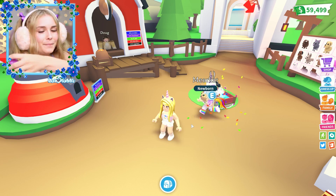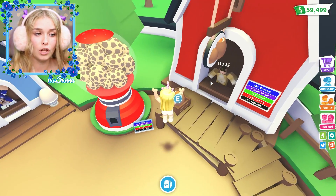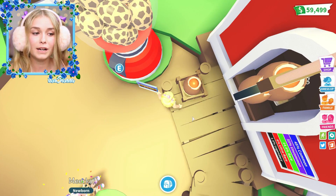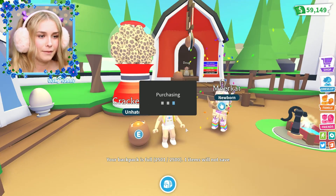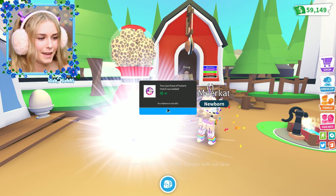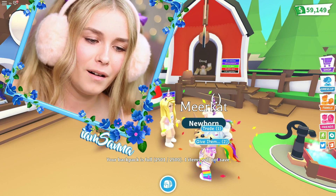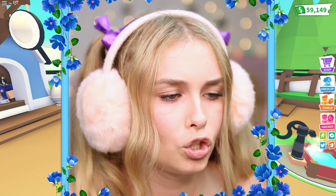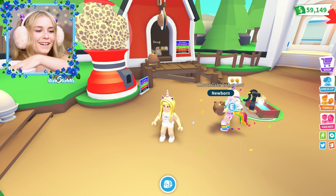Next eggs - let's go for another one, another purple one. It's a cracked egg, but I've actually had a lot of luck with the cracked eggs so we're going to see. We hatch it right now - what could it be? It's a chocolate labrador! Cute cute cute - there you go. She's happy!